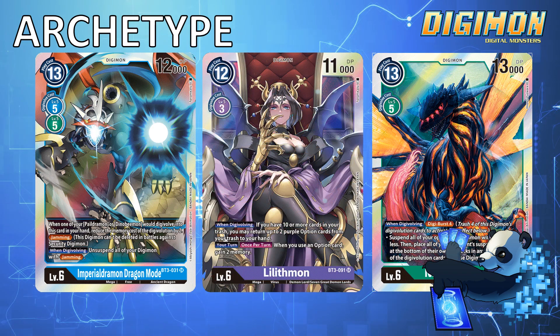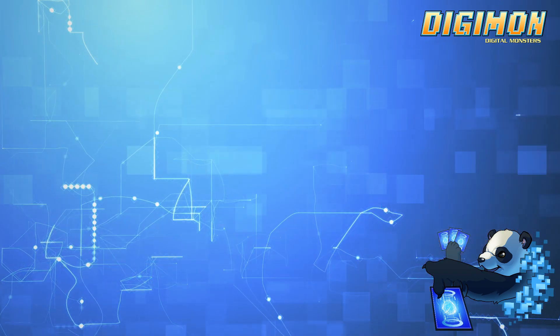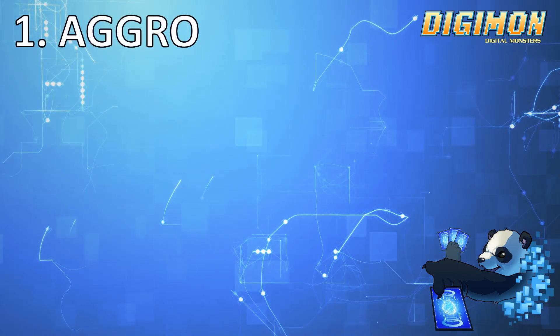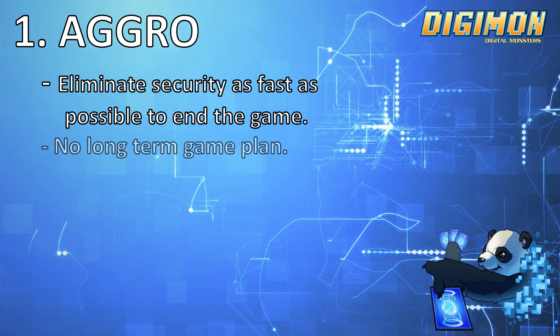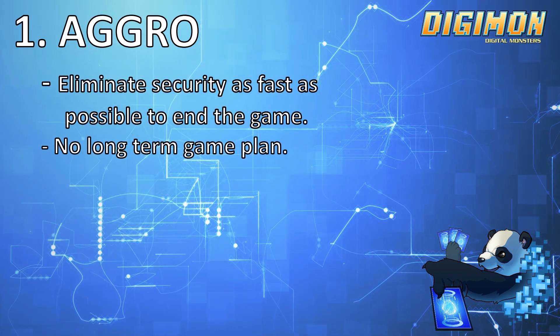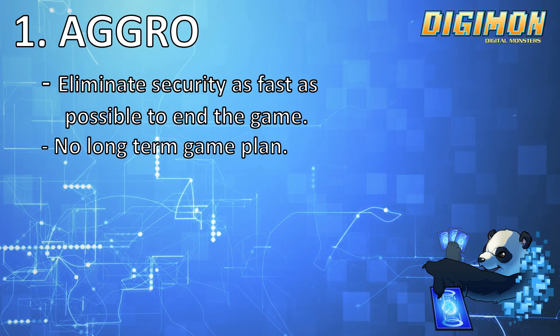Outside of playing your favorite characters, there are four major strategies when it comes to playstyle. Number 1 is Aggro, which is short for the aggressive playstyle. Aggro decks tend to try and reduce your opponent's security to zero as quickly as possible and typically do not have a long-term game plan. These types of decks will typically try to have a 5-10 minute game, which can result easily in 15-25 minute matches.